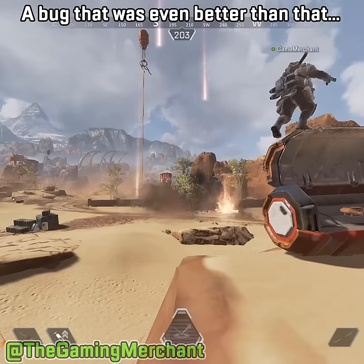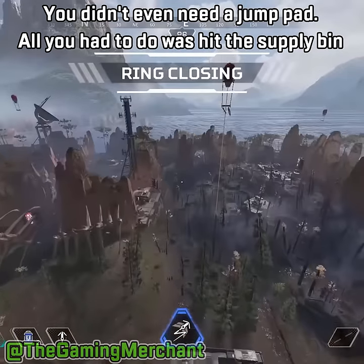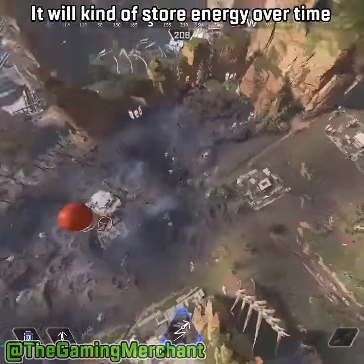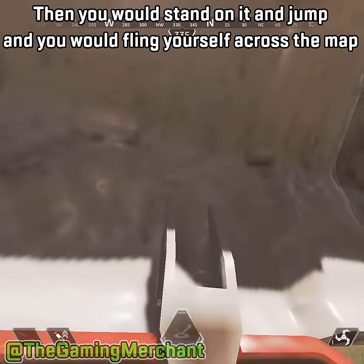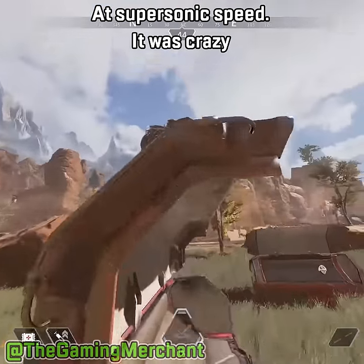A bug that was even better than that is the supply bin boosting jump. You didn't even need a jump pad. All you had to do was hit the supply bin — you'd kind of store energy over time — then stand on it and jump, and you would fling yourself across the map at supersonic speed. It was crazy.